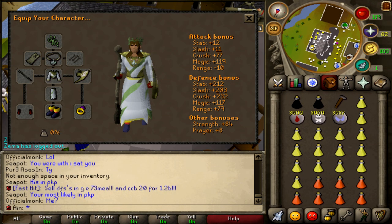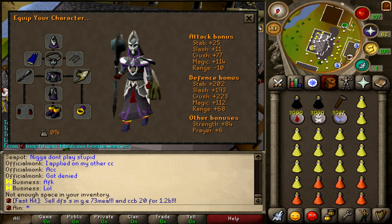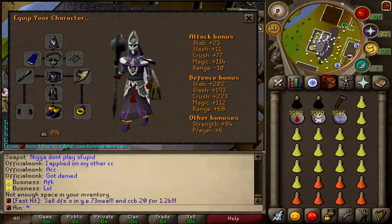If you don't want to do melee, you can do mage. The big advantage of mage is it lets you go for very long trips because you're using Blood Barrage, which heals you. There are three armor options: Third Age Druidic, Virtus, and Ahrim's. Bandos isn't super crowded, but unless you have Virtus or Third Age Druidic, I don't suggest mage because it's kind of slow for getting kills.